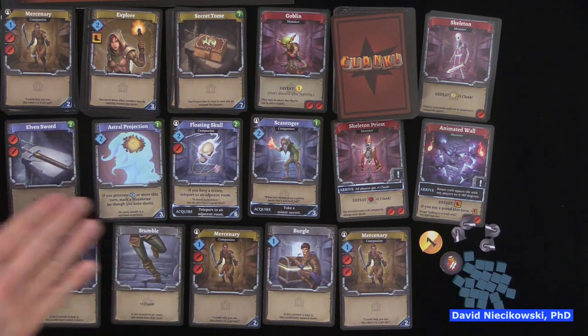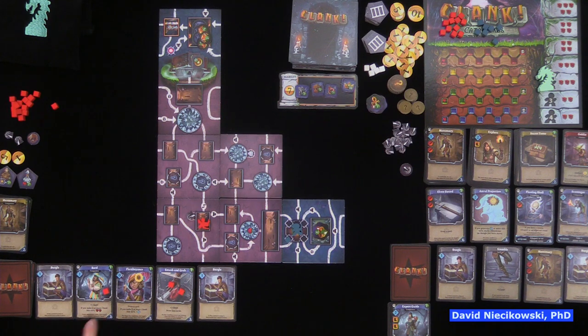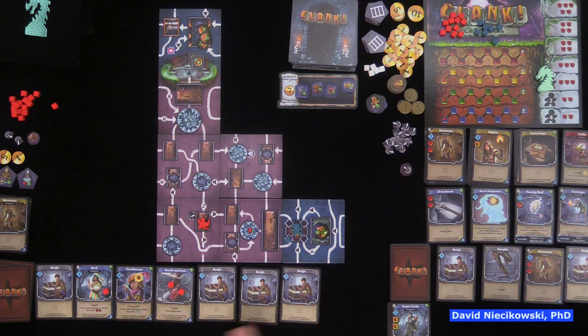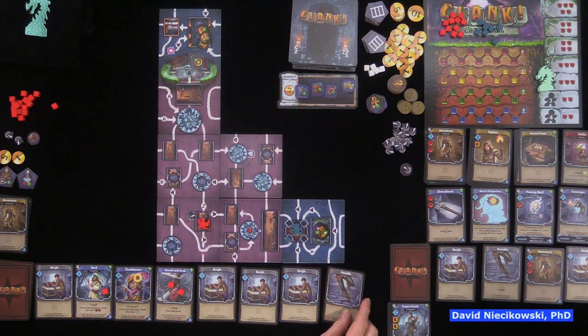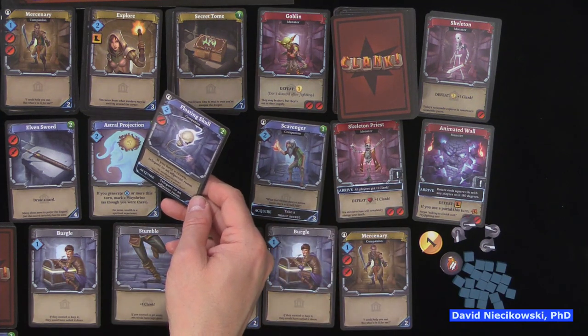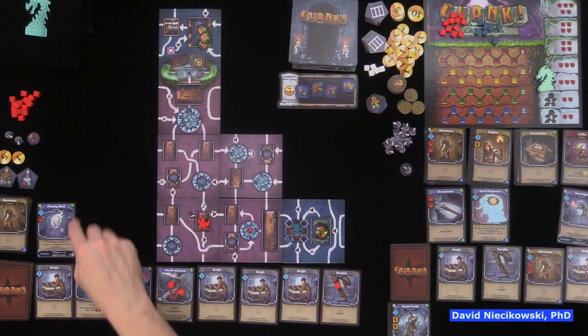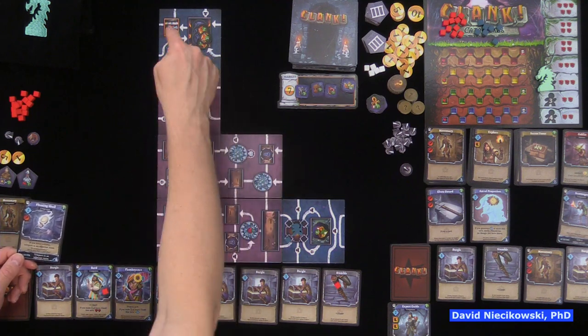David draws five cards and again has lots of clank-generating cards but no movement — plus one clank, plus two clank — drawing extras from Smash and Grab. He accumulates eight skill total. He acquires an expensive card that lets you teleport to an adjacent room when you acquire it, and additionally whenever you have a crown. He uses the immediate teleport to move and picks up a minor secret worth two gold, then buys an attack card with his remaining skill.